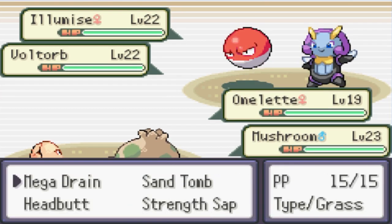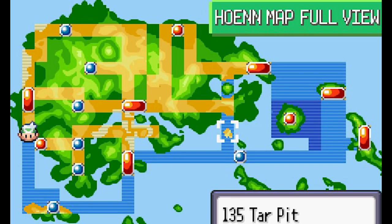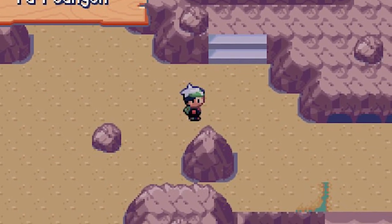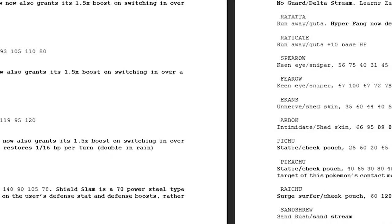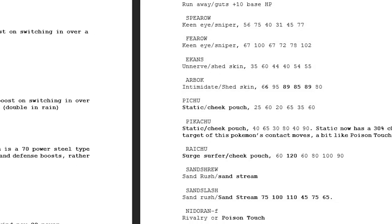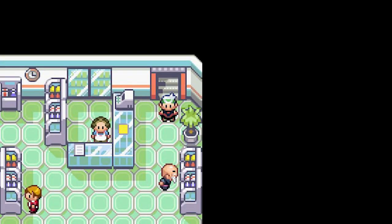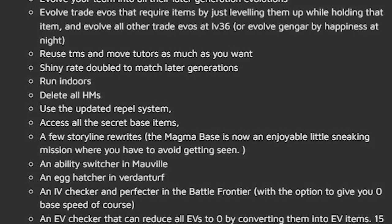The main features of this game are that Hoenn got a complete redesign — all routes, cities and towns look slightly different, making for a refreshing look of Hoenn. It also adds new routes, areas and puzzles to explore. There's a physical-special split, moves and abilities up to Generation 7 are available with some completely new additions, and a huge list of quality of life changes including using Nature Power as an HM replacement, Pokemarts inside Pokecenters, flying to routes, an ability switcher and many more.